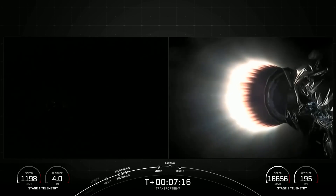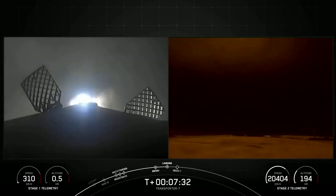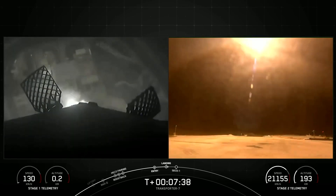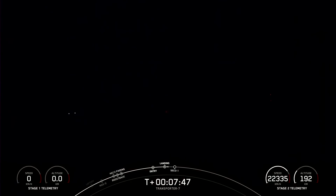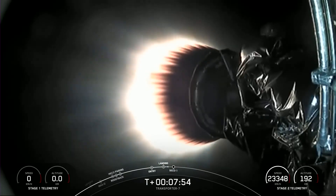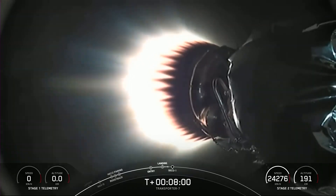Engines 1, 5, and 9 will produce enough thrust to slow down Falcon right before touchdown. Stage 1 landing burn. That landing burn has begun — you can see it right there. Landing leg deploy. Stage 1 landing confirmed. We had a successful first stage landing at Landing Zone 4.